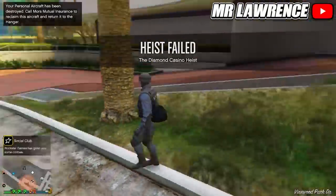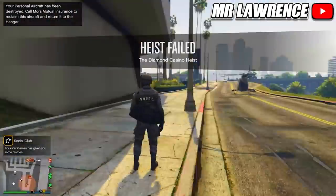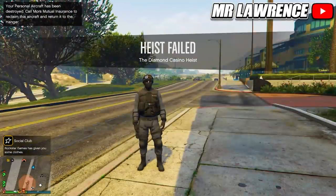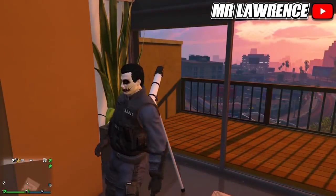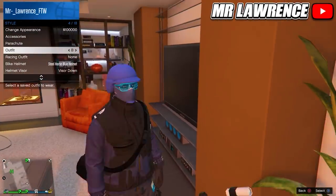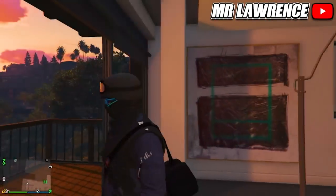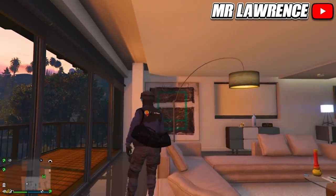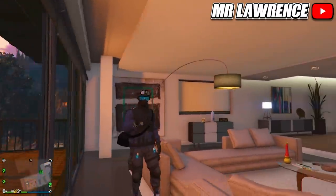For PlayStation, you can also just start a Husky job — it will be linked in the pinned comment. You can also transfer the NOOSE helmet and mask onto other outfits and vice versa. Just start and bookmark the job, invite a friend and ready up. When you load in, open your interaction menu, go to Style, Illuminated Clothing and hold right on your d-pad for 10 seconds. Then leave the job through your phone and when you're back in online you will have the NOOSE outfit.